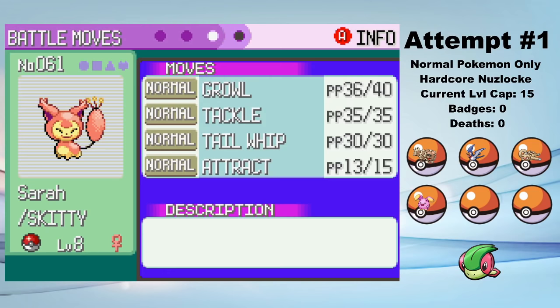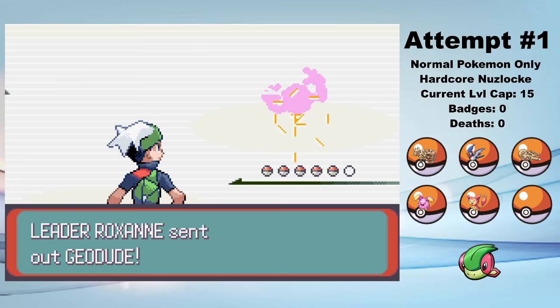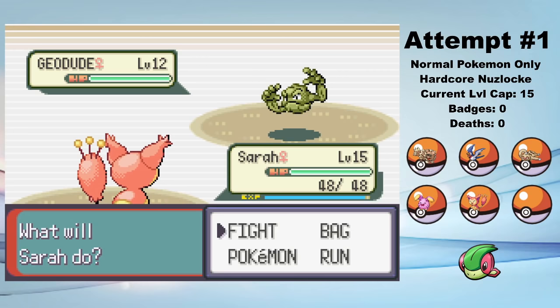After leveling up all my new team members, we take on the first gym leader, Roxanne. Roxanne uses Rock types, which are incredibly difficult for us to handle — so much so that I actually just avoid all of Roxanne's gym trainers. All of Roxanne's Pokémon have really high defense stats, and with my current level cap, none of my Pokémon can learn special moves. In fact, at this current level cap, only Will can learn a move that isn't resisted by Rock types, so this is going to be pretty tough.